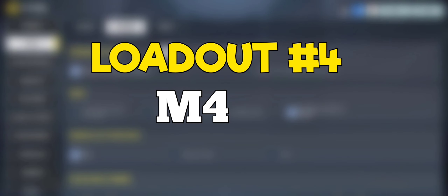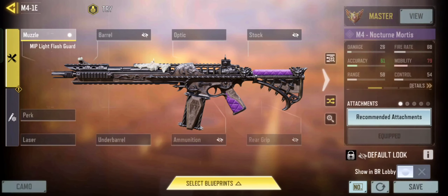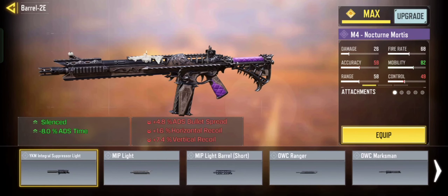So the next loadout is M4. The M4 is a highly versatile assault rifle that can be effective in both mid to long range engagements, due to its fast fire rate and zero recoil ability.